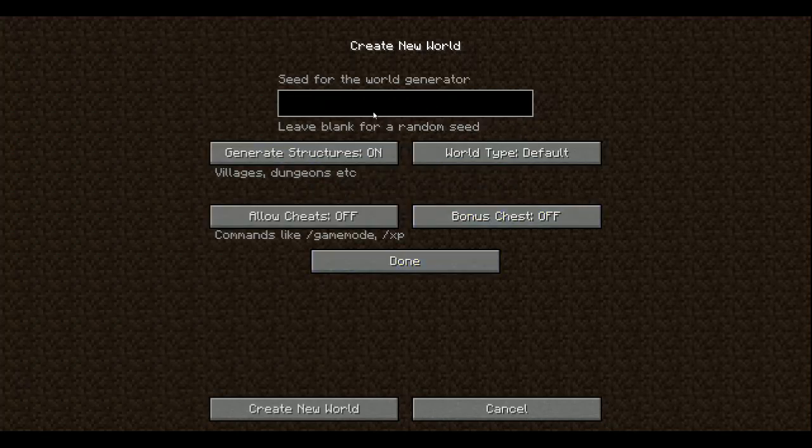The recommended world type for this map is Garden of Glass, and yeah, let's do Garden of Glass. The world name is P-O-3-L-P. The seed doesn't really matter. Allow cheats on just in case something happens.